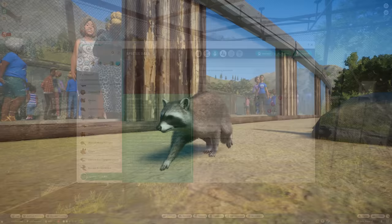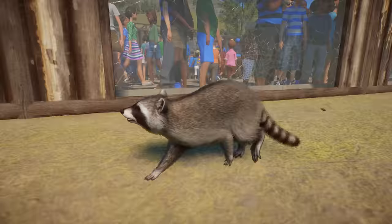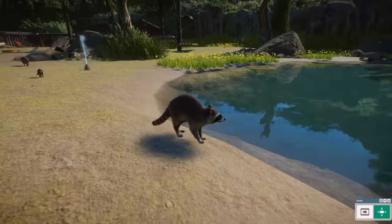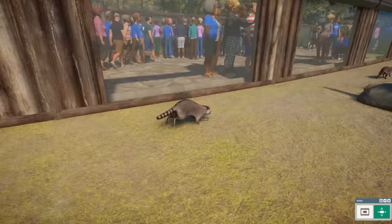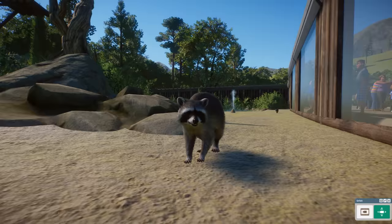The next animal I would like to showcase is the raccoon. As you can see, this is a really beautiful animal. I just love the way they look — the fur looks beyond good, their face is really nice, and they have really nice animations and sounds. What is really cool about these guys is that they have water requirements, so you have to make sure you give them some water. They actually swim and spend a lot of time by the water section. They also climb, which is really cool to see.